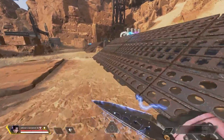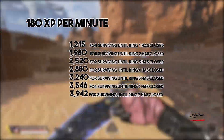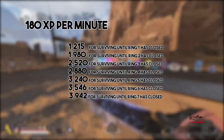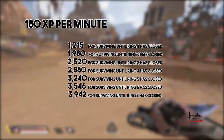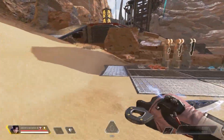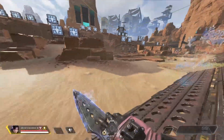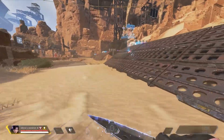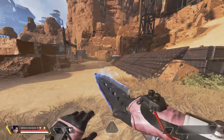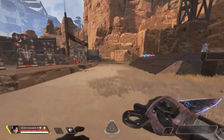The best ways to earn XP are shown on screen. 180 XP per minute survived is huge, and by far the largest source of consistent XP. More than 1000 XP can be earned just from surviving until the last ring — survival time is absolutely massive. Another way you can earn XP is a match victory, worth 500 XP, and a top 3 placement can provide 300 XP.